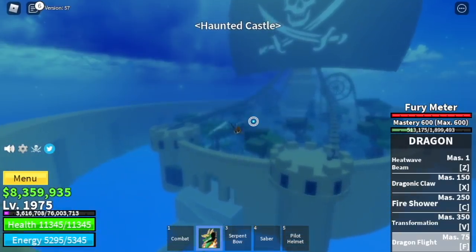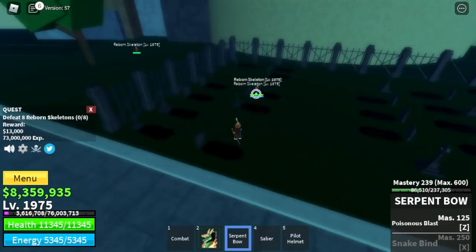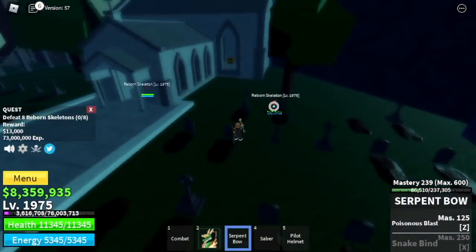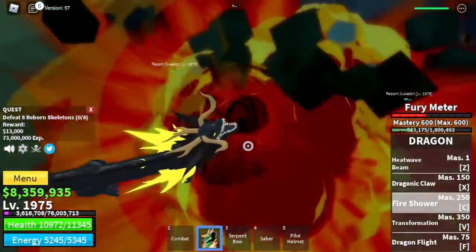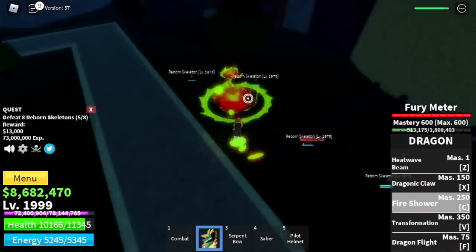Next up, the Haunted Castle. We're gonna start with the Reborn Skeletons. They're easy to defeat, actually — one of my favorite grinding areas. You can also get bones here. Lure two, four, or five at a time and defeat them. The goal here is to reach level 2,000.